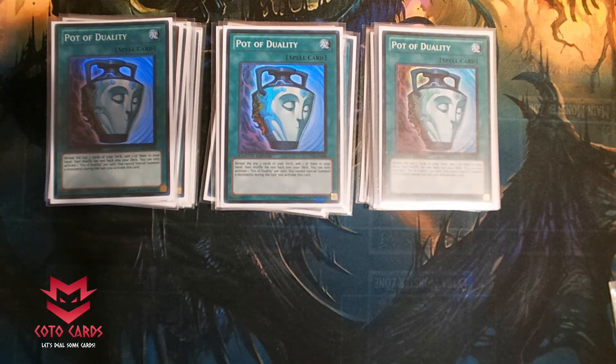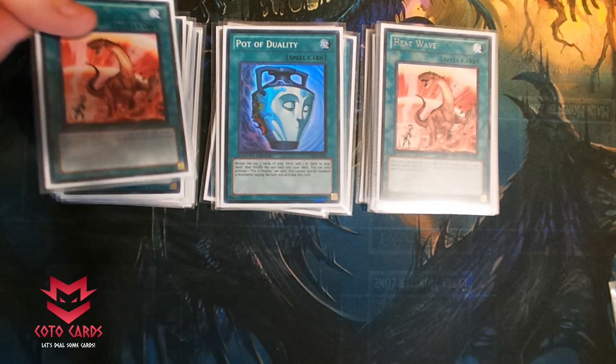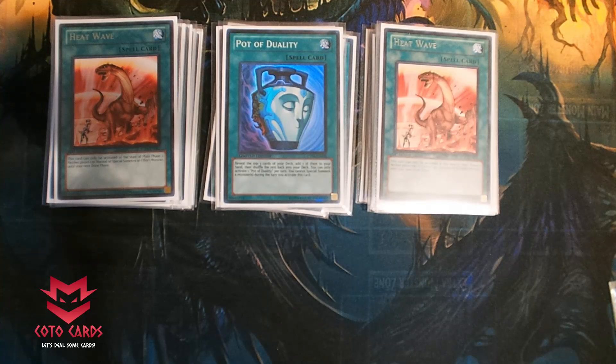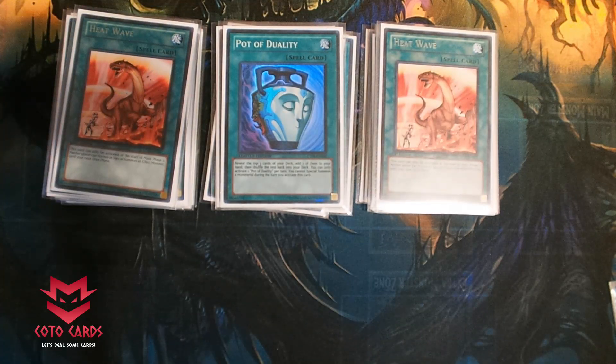This is where my deck gets a little bit different from a lot of other decks. I do main deck two Heat Wave. Some people are siding these in, some people are not playing them at all. When you bring out Heat Wave onto the field, people do not like to see this card. If you're not familiar with Heat Wave — you have to activate it at the start of your turn — neither player can normal or special summon an effect monster until your next draw phase. You've basically shut down their board. I like to play cards that my opponent does not want to see, and this is certainly one of them.